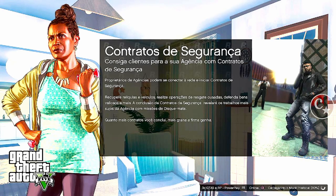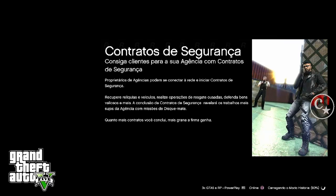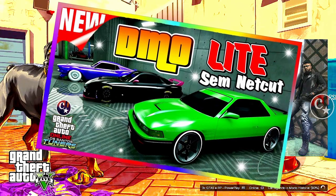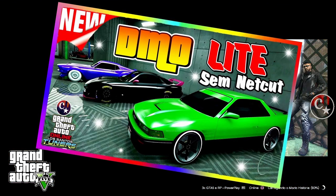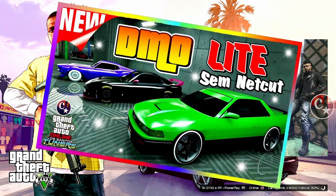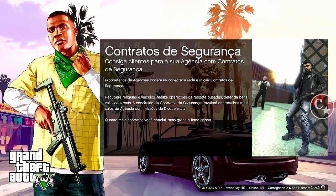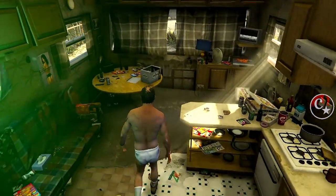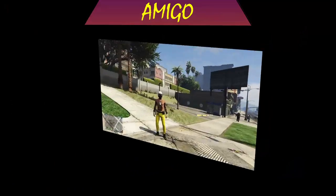É um francês. Enfim, o link dele está na descrição do vídeo. Pra você que tá boiando e não sabe do que a gente está falando: é importar veículos lá do modo história, ou seja, fazendo o DMO. Eu trouxe alguns tempos atrás esse vídeo de DMO Lite, sem utilizar o NetCut — é um tutorial completo, se você quiser aprender, dê uma olhada. O glitch é pra gente estar importando dois veículos de uma vez. Exatamente — no passado a gente só importava um veículo.